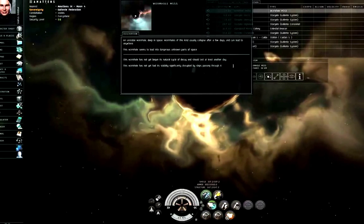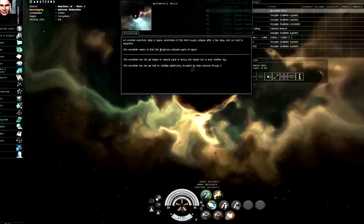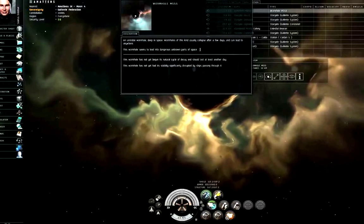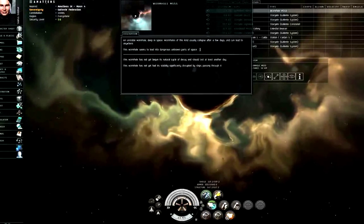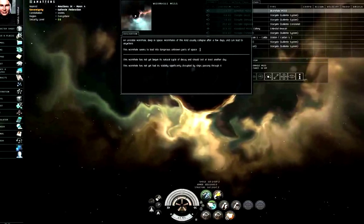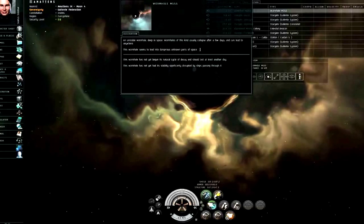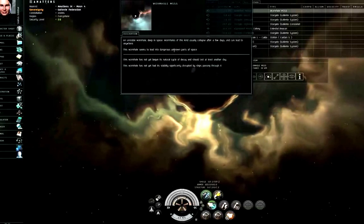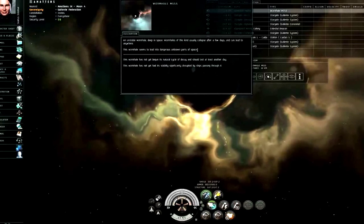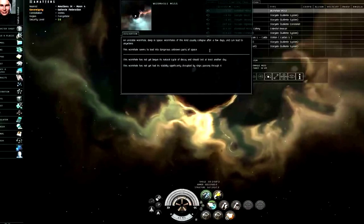The next three sentences tell you things about the wormhole or where it leads to. Wormhole space systems are arranged into six classes, class one through six. If it says 'unknown parts of space,' that's class one, two, or three on the other side. If it says 'dangerous unknown,' that's class four or five. If it says 'deadly unknown,' that's class six.